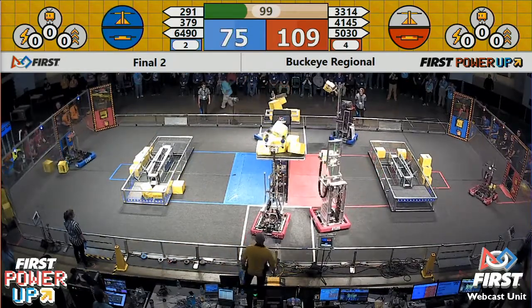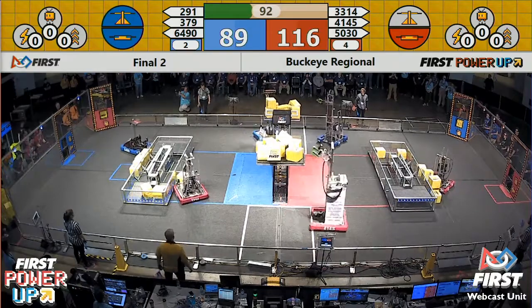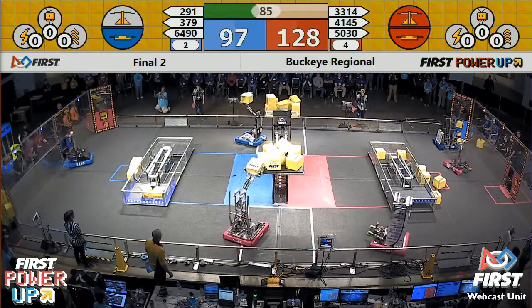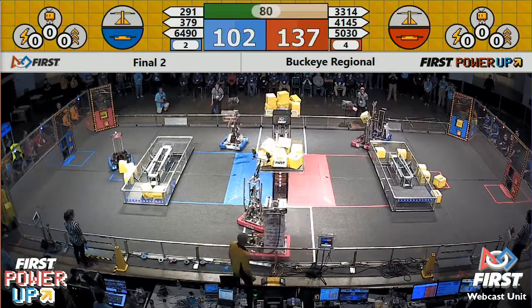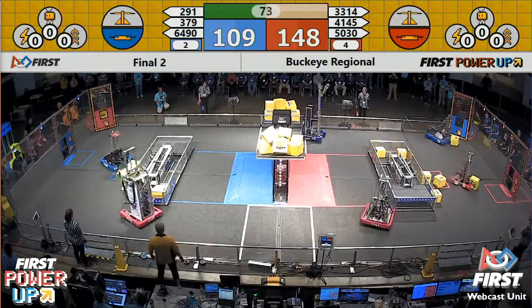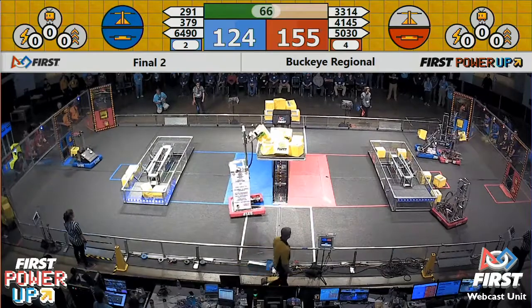On your side of the field for the blue alliance, Team CIA 291 placing a cube. Their alliance partner, the Robocats, on the prowl with them placing a cube, trying to steal ownership of the scale away from the red alliance — red alliance up about 33 to 14. Far side of the field, that's the Mechanical Mustangs tilting the scale in favor of the red alliance.